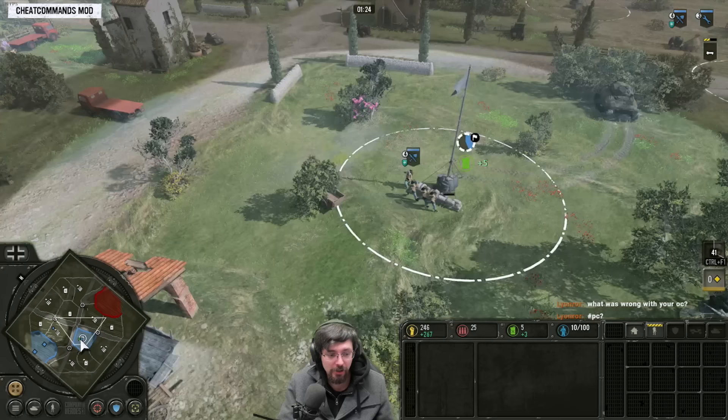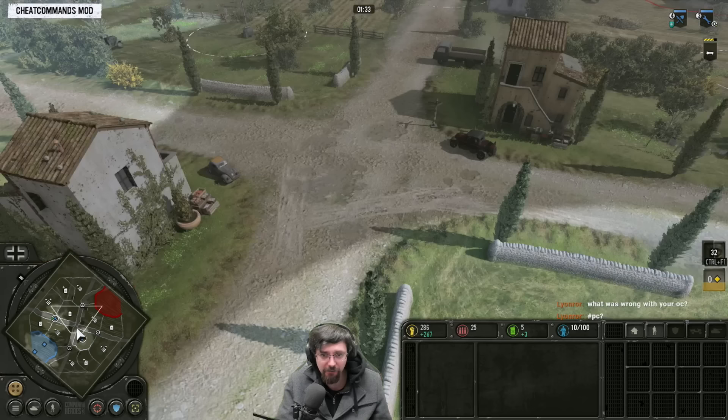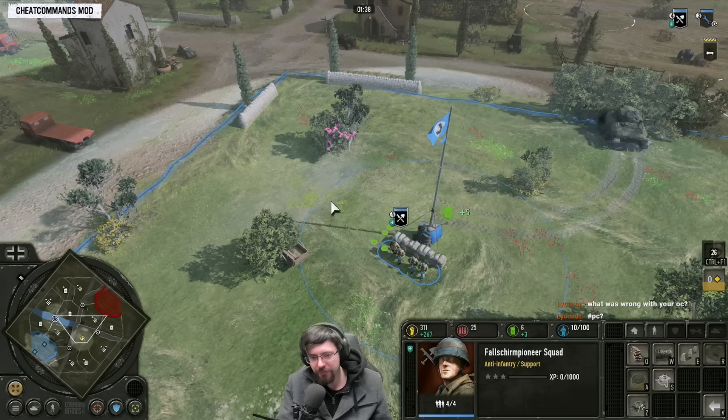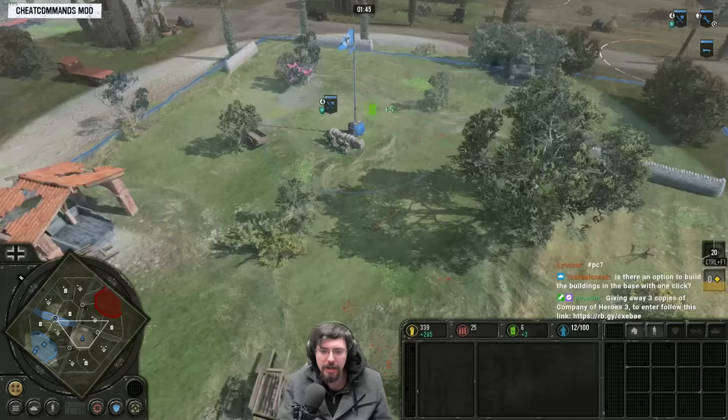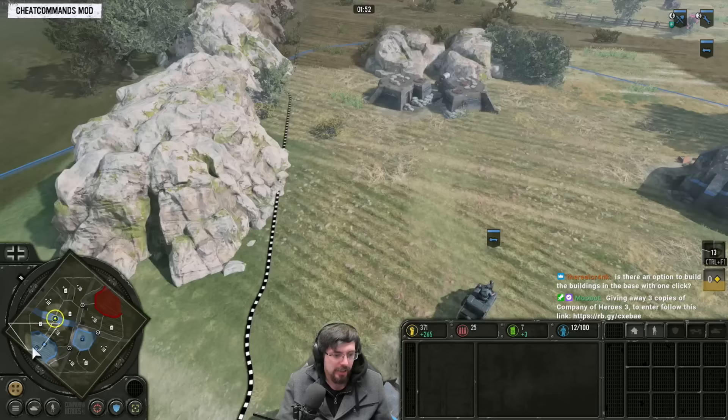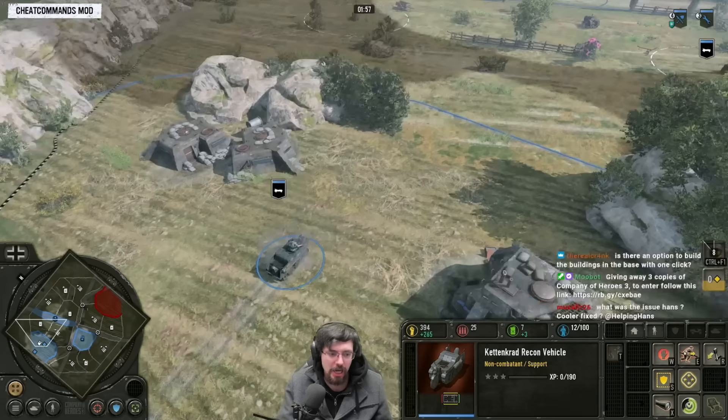One important thing to know about Fallschirmjäger Pioneers: you do not want to drop them right outside your opponent's base straight away, because as they're dropping down they become quite vulnerable. They get a negative cover penalty when jumping down, so any squad fighting them will have a high advantage. If they jump right on top of an Engineer squad or Sapper squad at the start, they will die. Best to drop them somewhere the enemy can't rush toward straight away with standard infantry, maybe on a fuel point.